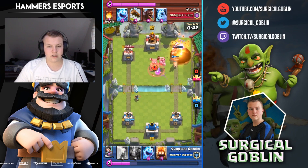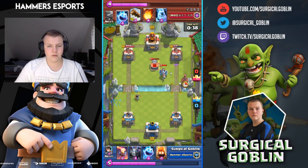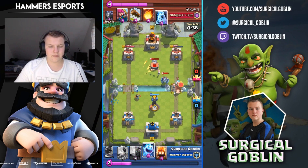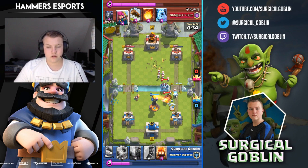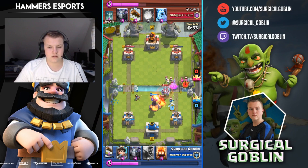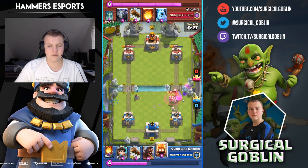He drops a tombstone again but my hog rider isn't going for it, so my hog rider gets 2 shots. Here's really important — I drop my inferno to counter his hog but I also drop an ice spirit so his ice spirit will jump on it. If nothing else hits my ice spirit, it will still freeze on defense. A skeleton ended up taking it out, but otherwise my ice spirit would have gotten value on defense.